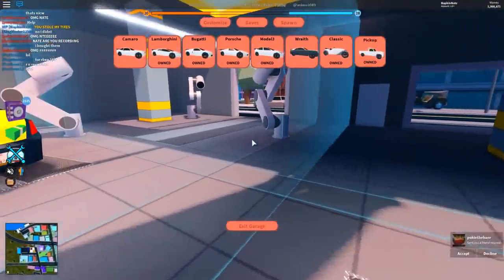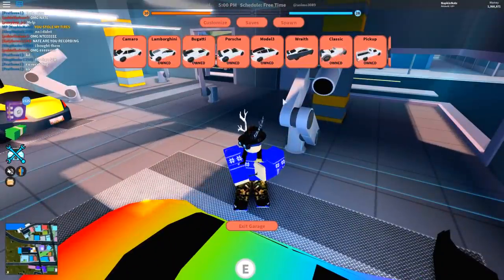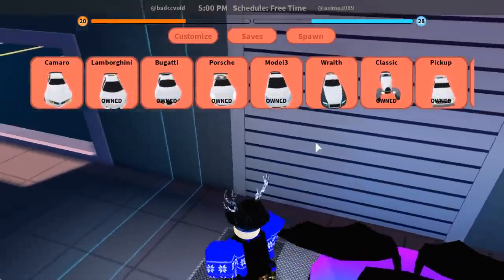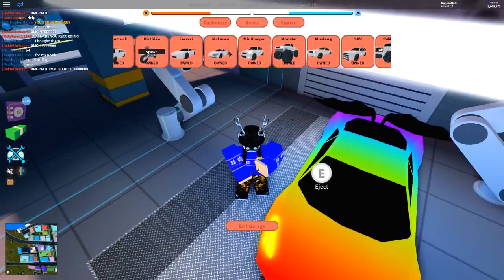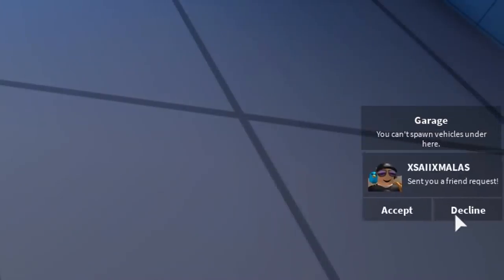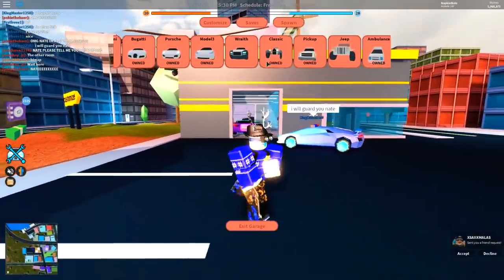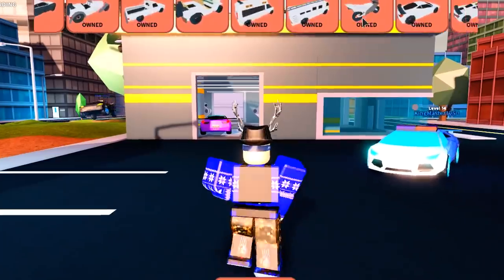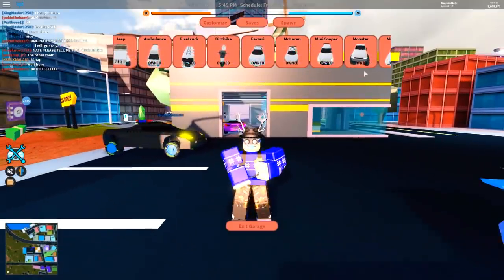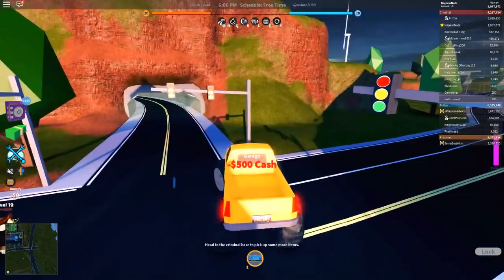I'm a little confused — why does the game think I'm a car? I walk in here and it's like 'Alright, time to start customizing.' I'm gonna spawn a vehicle — the dirt bike. 'You can't spawn vehicles under here.' Wait, what? That's the garage — why wouldn't I be able to spawn a vehicle in the garage? That's it, we're spawning the monster truck!